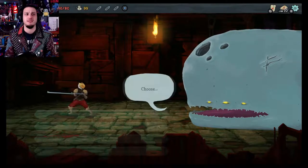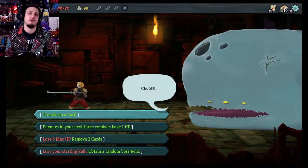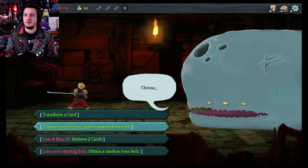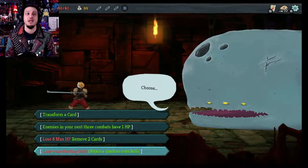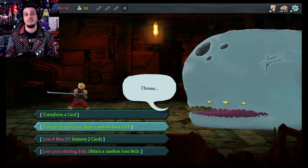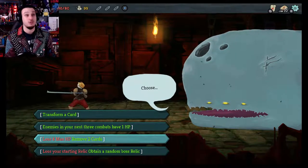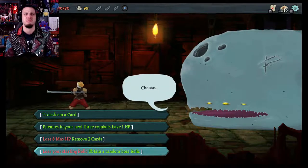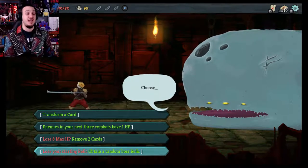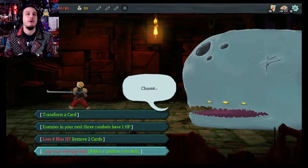He also has this ability — his starting relic lets him gain, I think it's 6 HP after every battle. But we can also change that. We've got this weird, creepy whale thing on the right-hand side of the screen. We can choose to do certain things: transform a card, have enemies in the next three combats have one HP, lose 8 max HP and remove two cards, or lose my starting relic and obtain a random boss relic. I'm going to start with that just for funsies.